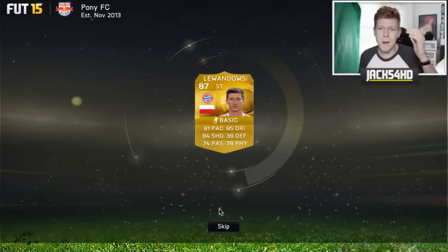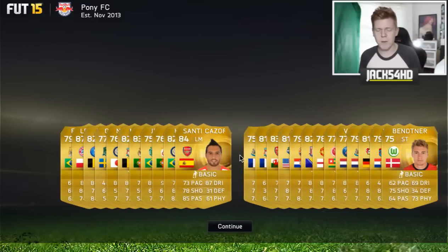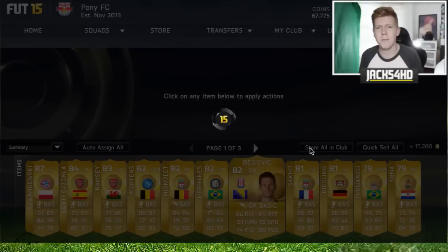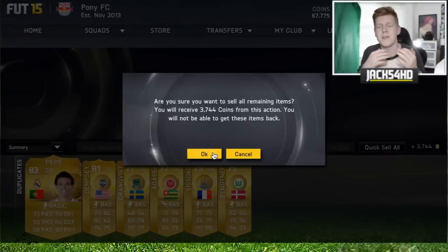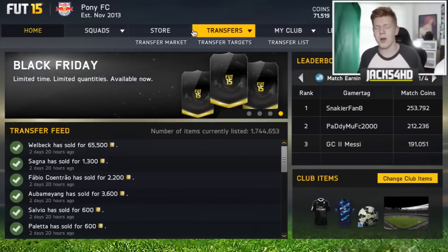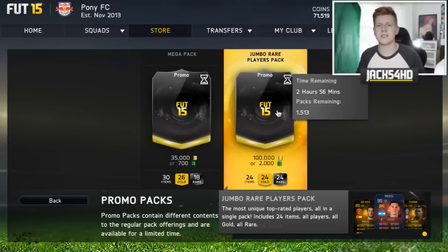I believe Lewandowski goes for about a hundred thousand coins, though he might be going for less now because of the market. I'm pretty happy with my 100k packs overall. As for Reus, last time I checked he was about 120–130k, so I imagine his price has probably gone down about 30k or something similar. Let me know in the comments whether you think I got a good deal and whether waiting a couple of weeks to sell will help. Let me know what packs you guys got too. Thanks for watching, have a nice day, stay tuned for a video later today!